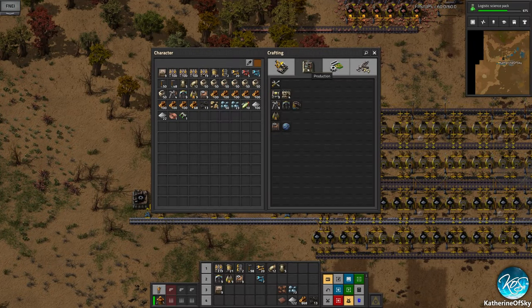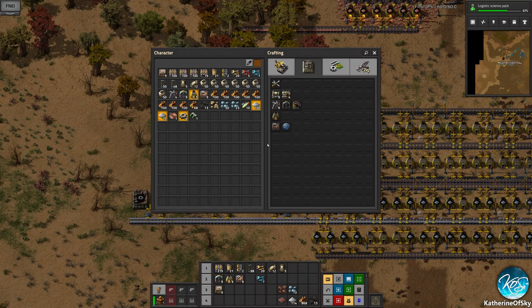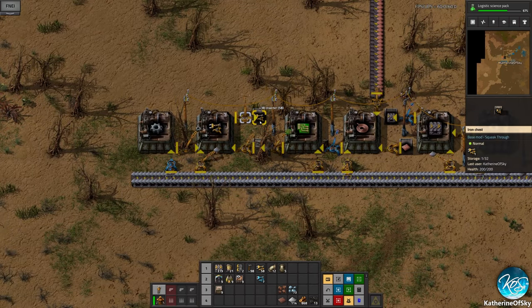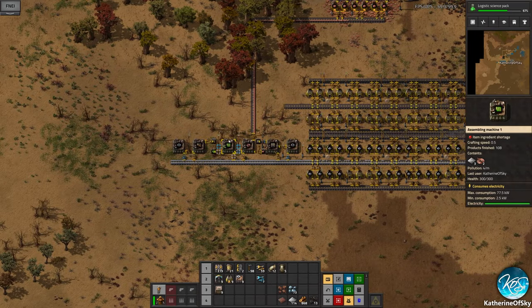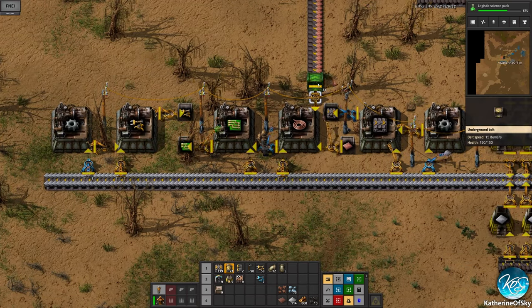We need to make many more miners — with circuits. We need circuits. That's 38 inserters; let me just go ahead and get some circuits being made real quick. I kind of want to do a whole circuit array.